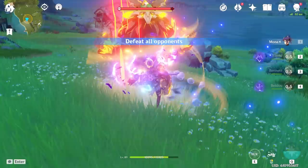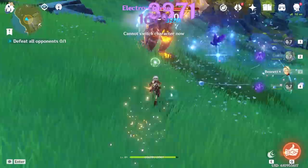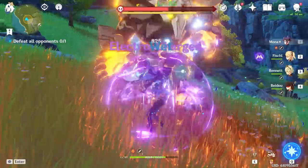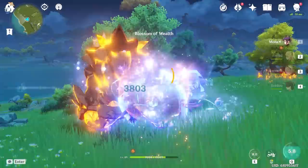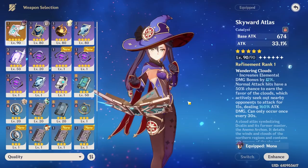Electro Charge focuses on damage over time rather than big burst damage, and can also offer some control by stunning enemies. Paired with double Electro resonance, you get an increase in elemental particles, which means more burst uptime. This is one of the easiest team comps because most people already have Fischl from a past event, but there's always Lisa and other support characters. Beidou, Keqing, and any double Electro characters work well.